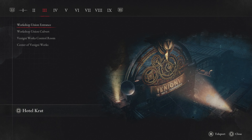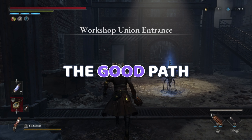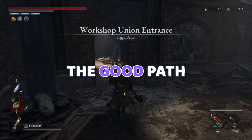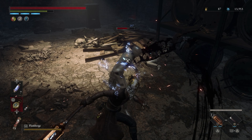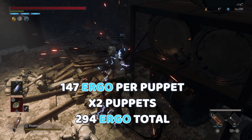The best farming route I've found is the Workshop Union entrance, which you get in Chapter 3. There's a good, better, and best path we can take here, so let's explore each one. When you teleport to the Stargazer, you'll find two Puppets immediately in this room. We can easily take these Puppets out, and with the Ergo maximizing tips from before, we can get a quick 294 Ergo.